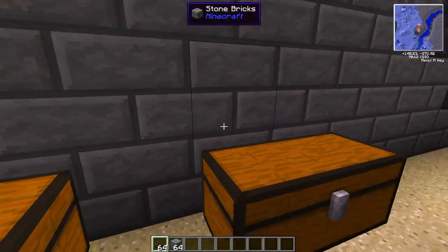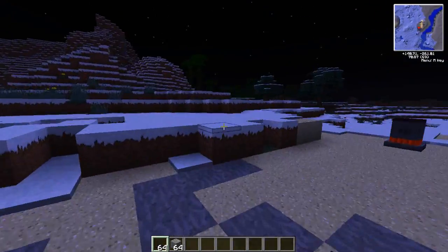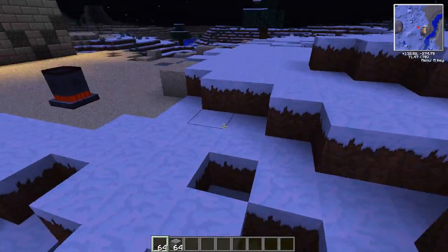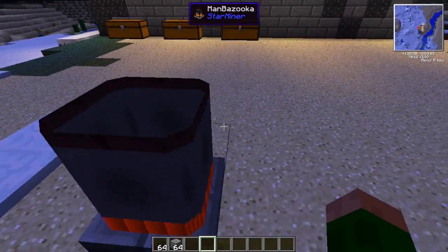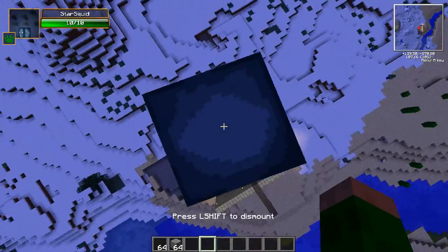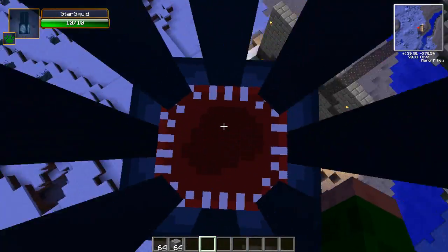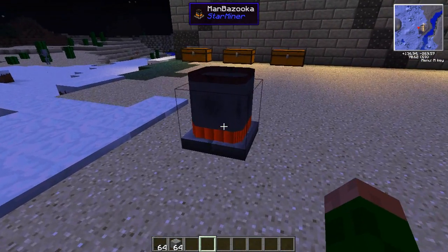I'm going to show you one last feature. I'm not going through everything in the mod — I just want to show you the stuff I found that was really cool. Last but not least, this is called the Man Bazooka. I'm not sure if it has absolutely any purpose whatsoever, but if I right-click it I'm suddenly on a star squid flying way up in the sky and I land back in there.